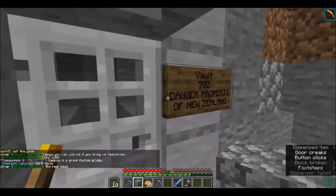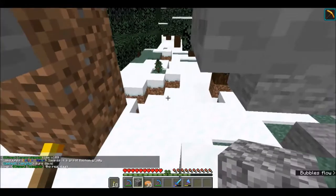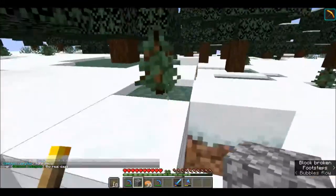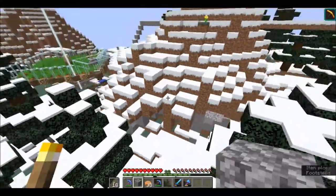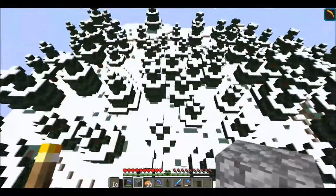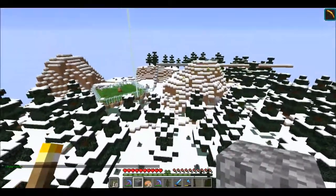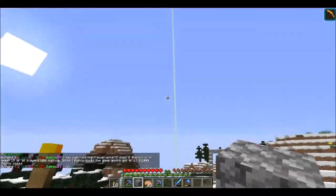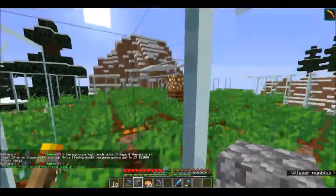There's a little button and then we have our vault 702 - danger, property of New Zealand. I don't know why I've done that but this is my little area, nice and hidden. I've just planted a whole lot of spruce here to try and hide this base as much as possible. That doesn't really matter because no one should grief it - it's mainly all claimed anyway.